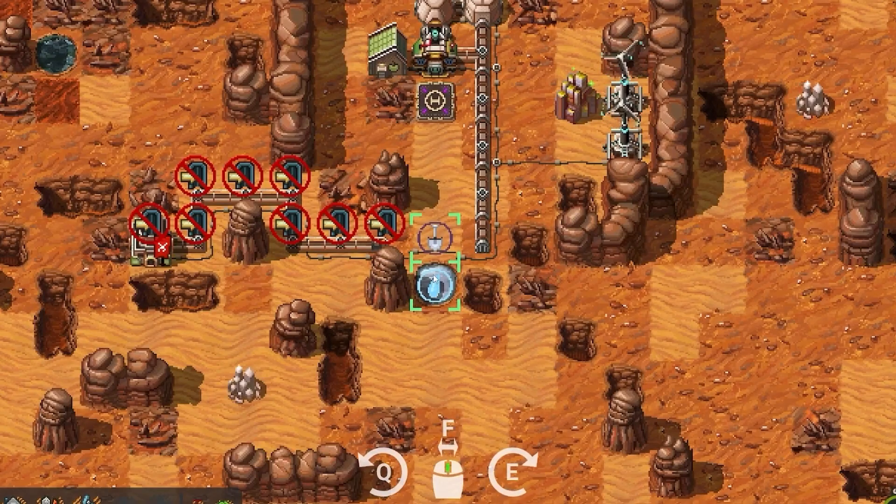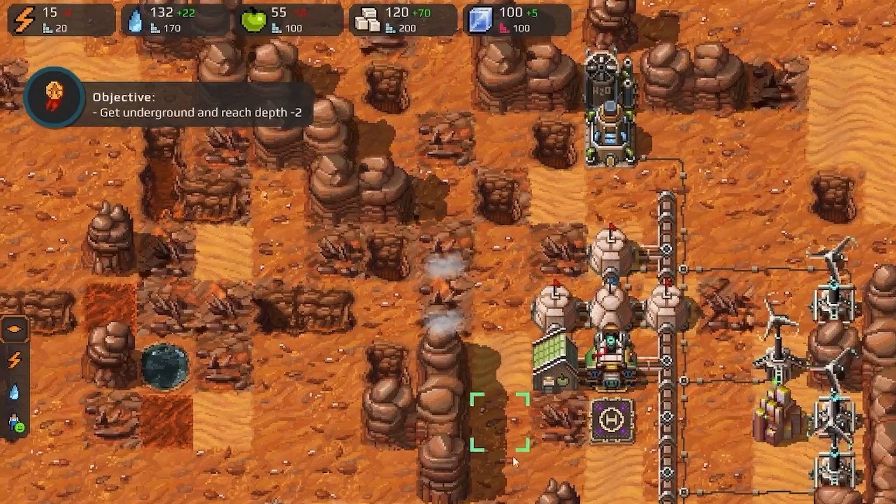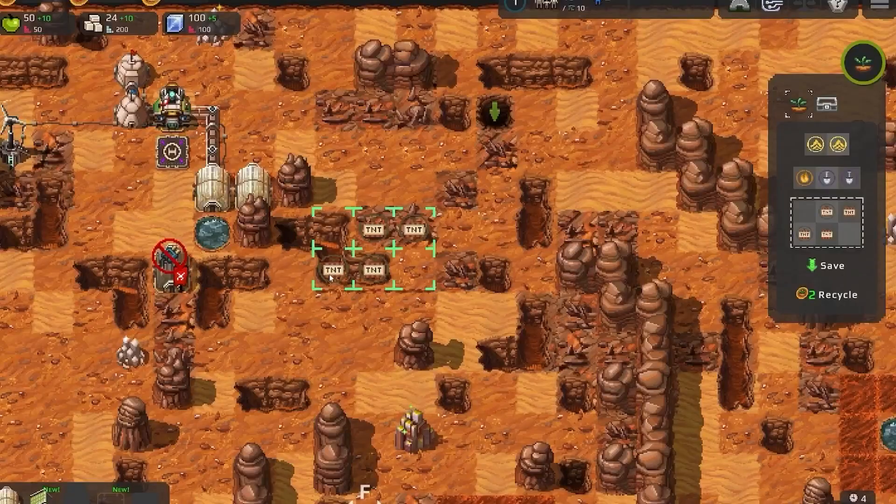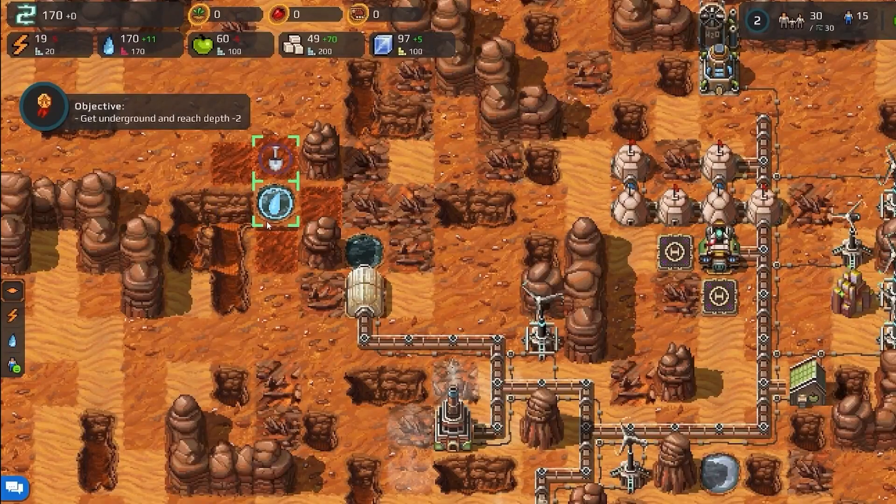Foresight R&D's patented terraforming technology is expensive but efficient. Do your research before you topple mountains to access new areas, or melt ice to create fertile soil.